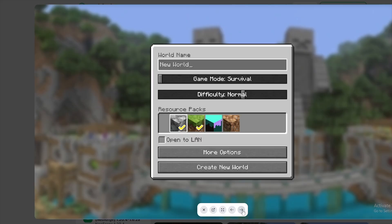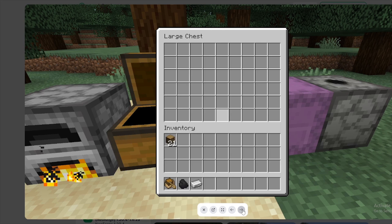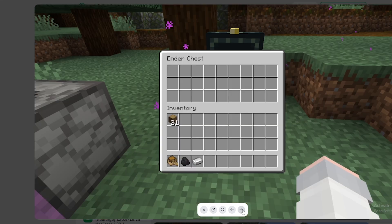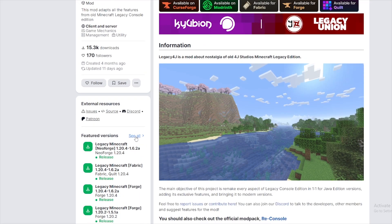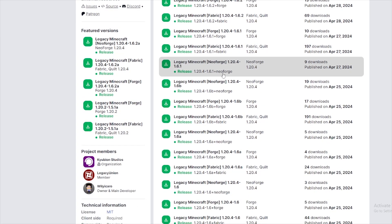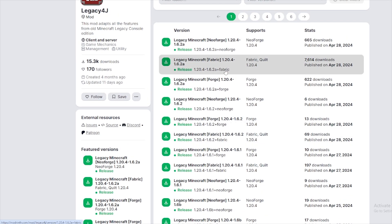As you can see, here are some screenshots on the site of how it looks — it looks very amazing, just like the console edition. And it's got some extra settings because it's Java, so you can make it more customisable. What you want to do is go down and click 'See All', and you'll be shown a load of versions. If you use NeoForge you'll download NeoForge, if you use Forge you'll download Forge, if you use Fabric you'll download Fabric. The most popular one is Fabric, so I'm going to download Legacy Minecraft Fabric 1.20.4.